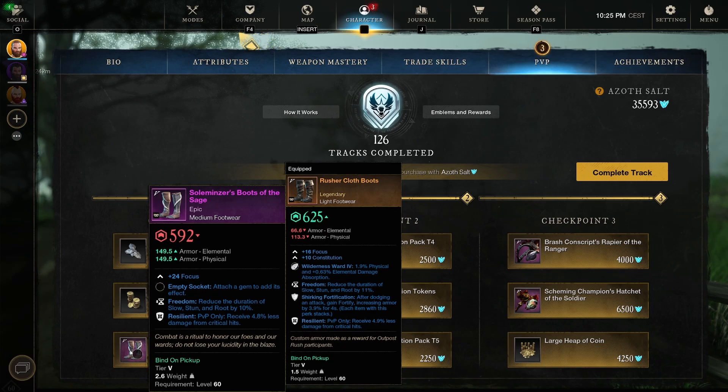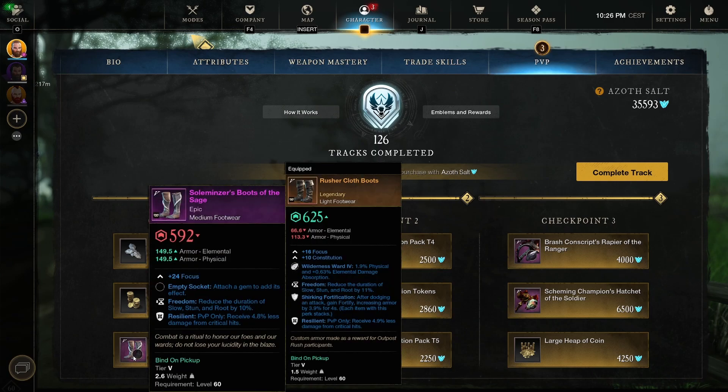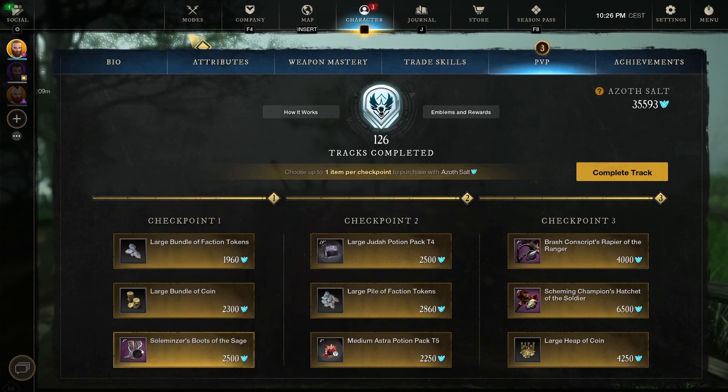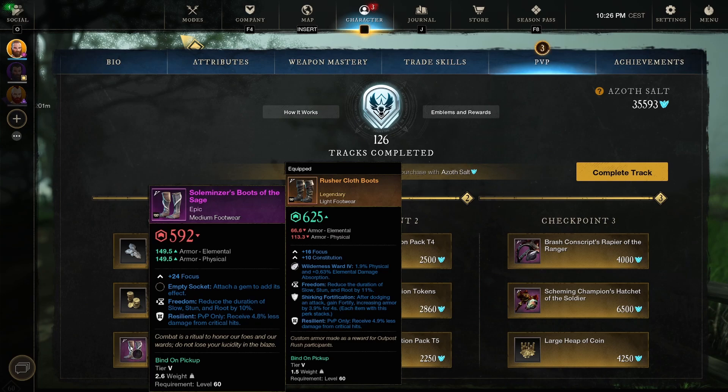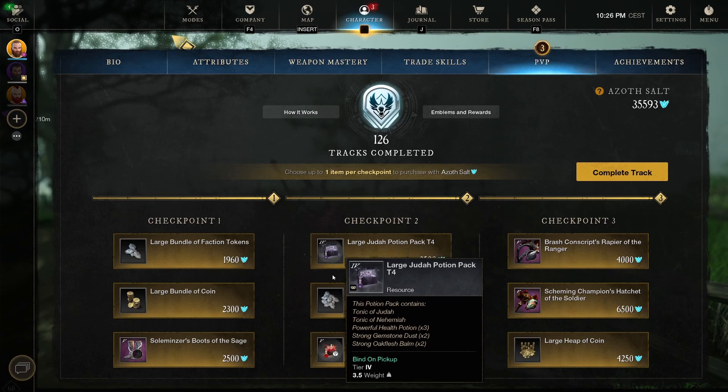You'd rather have light legwear. You can actually go for the medium pants or medium chest — you can still do medium boots and medium hands and still get around the lower threshold for light loadouts. But usually you go for light boots. Still, Freedom and Resilient both on the same boots — this would be a piece I would pick if I don't already have Freedom and Resilience boots.